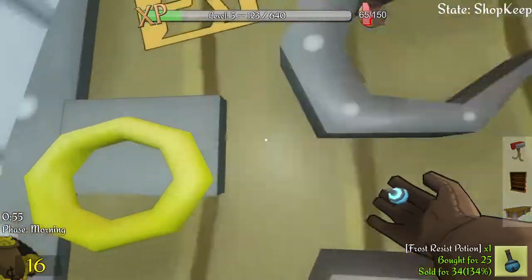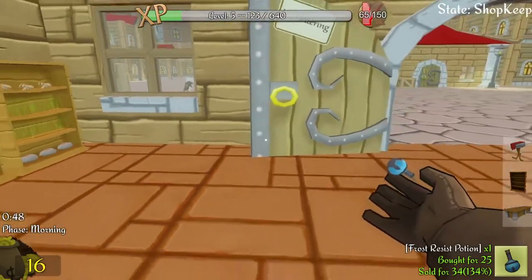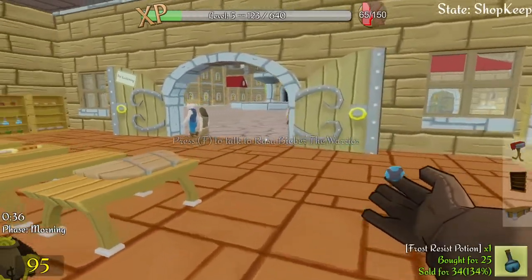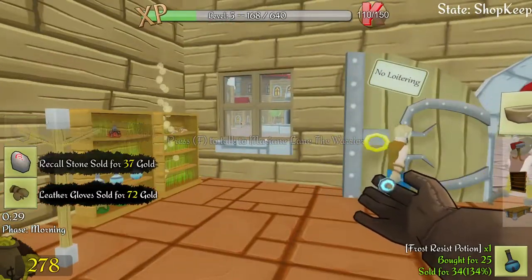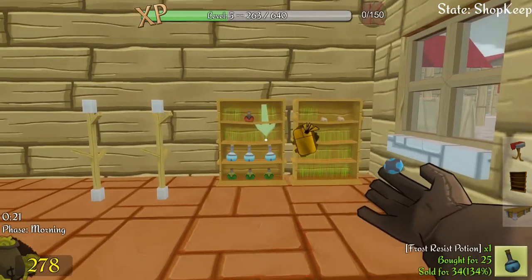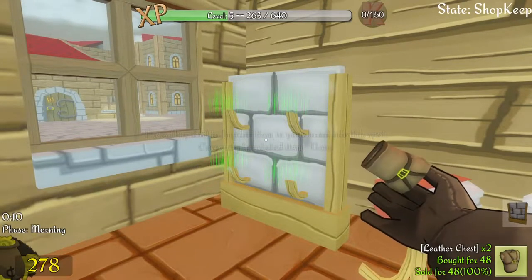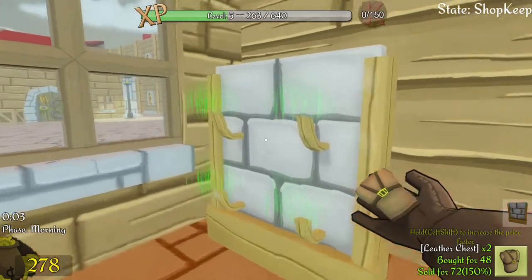There we go, place the order. I think it's one more sword - yes. My shop is proving popular today. I'm out of boots again. Pretty much all my stock is on the shelves. I've got these spare potions that I can't put down. Right, let's mark this up this time - no wonder they were going so fast, I wasn't selling them for a profit.